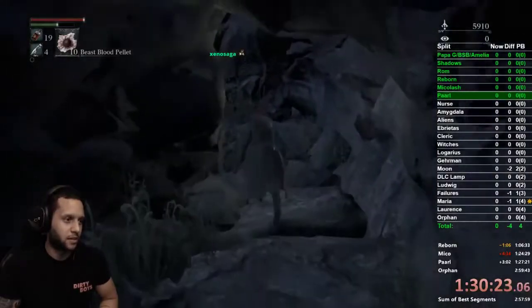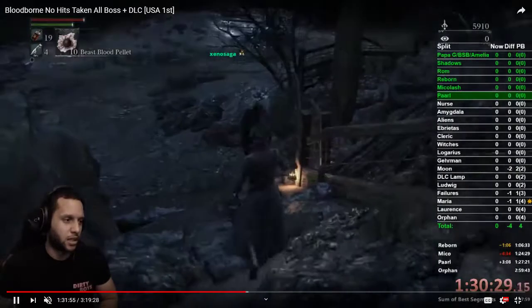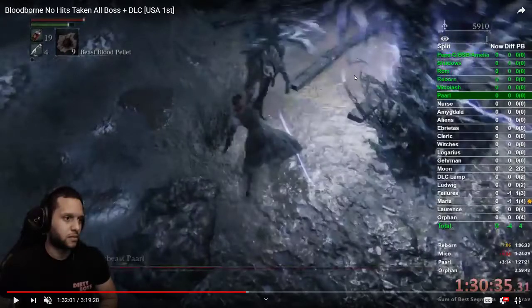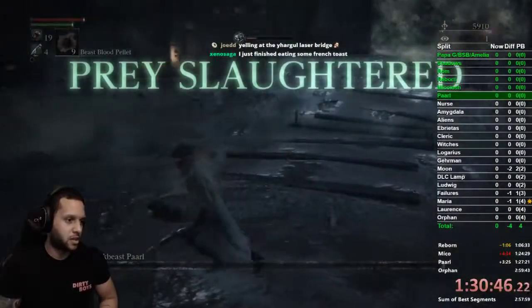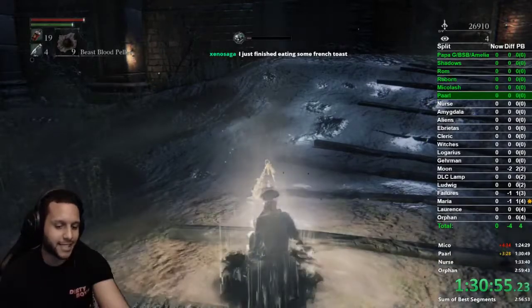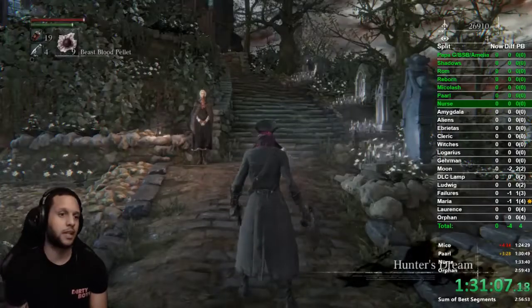Parl is the easiest boss in this game. I use a beast blood pellet in this run rather than fire paper — you can use fire paper as it does more damage, but we're super OP already. The only thing I can say is: run in and hit, because Parl is going to try to charge up and if she gets that charge-up you'll get an AoE and it's bad. Go in, R1, L1, hit the limbs — she staggers very easily. That's the whole fight. It's a nice little refresher, a good split to get through because it's super quick.